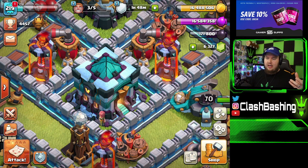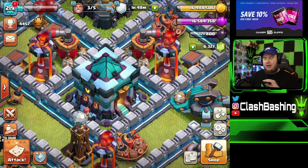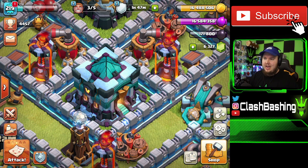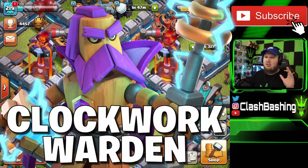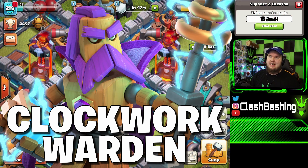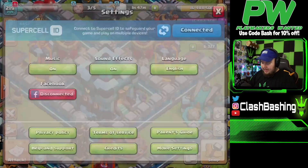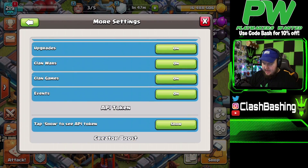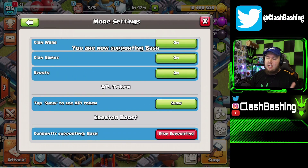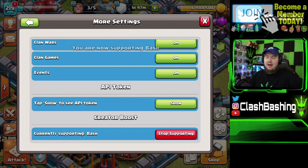If you're pumped up for that, make sure you subscribe and turn on those notifications so you don't miss any future uploads. Today's comment keyword of the day is 'Clockwork Warden' — that's the skin for the month. Also don't forget to use code BASH if you are buying the gold pass today. Go to your settings, more settings, and enter code BASH. Remember you have to enter that every seven days so yours might have expired.